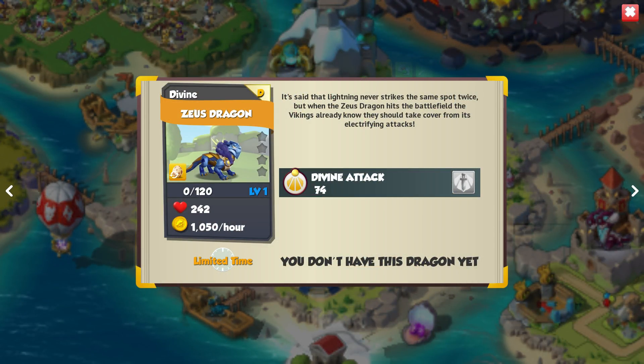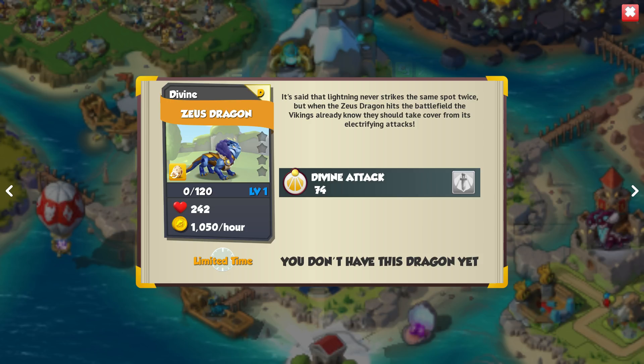Next we have the Zeus Dragon — you guys were correct, you pointed out that the Lightning one had to be the Zeus Dragon. The DML Facebook page actually uploaded their cover photo with a little gif of this guy appearing out of the clouds. He is a really cool looking dragon — look at his moving clouds and the electricity all around him. The newer dragons' effects actually look so good, props to the DML team.